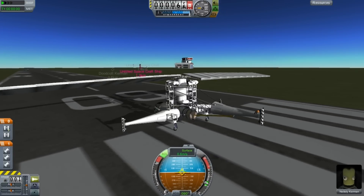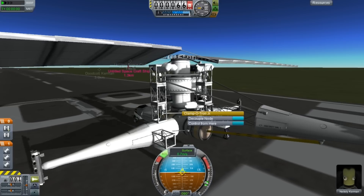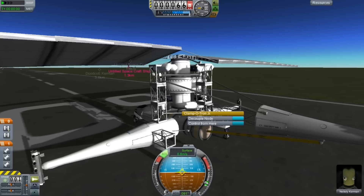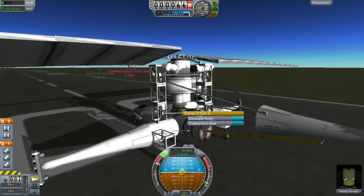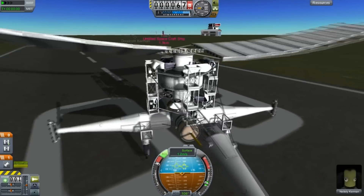What I've had to do is retract the gear, then right-click here to get ready to decouple. But before that I have to press G to redeploy the gear, then space to start the rockets, throttle up the rockets and then decouple. So let's try this — 1, 2, 3 — oh wow, look at it go!